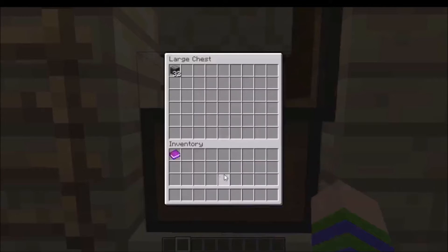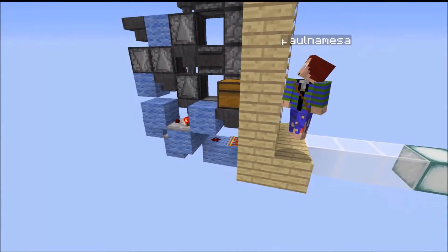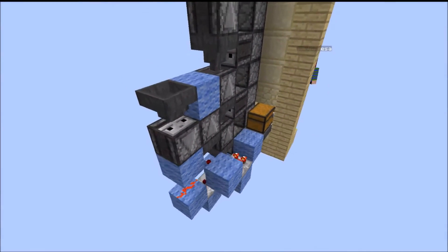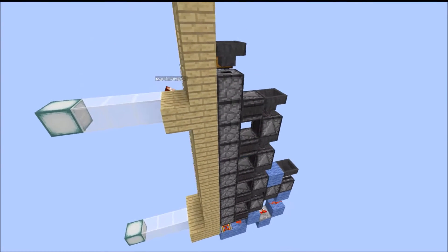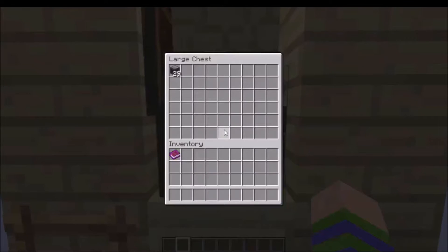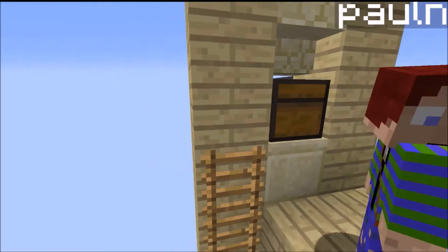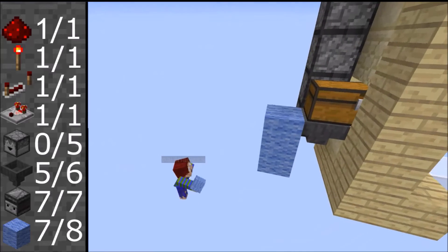Hello everyone and welcome to another redstone video. In this one we're going to be looking at a hopper speed completely silent item elevator using droppers and observers. It does use a lot of observers which means it's quite expensive, but the advantage it has over the previous design using redstone torches is that you don't need to slow down your hoppers at all, which means you don't get your system backing up — which is really helpful.